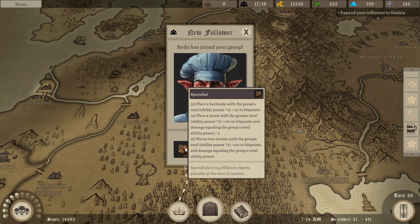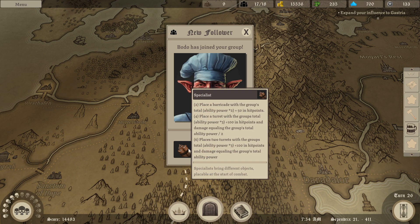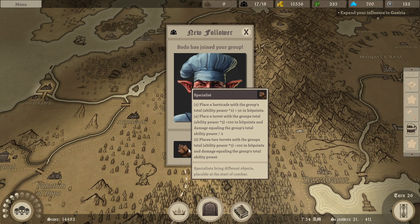There's a specialist. When you have more than one in the party, place a barricade with the group's total ability power times two, plus 50 in hit points. Then a turret, and two turrets.